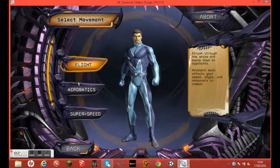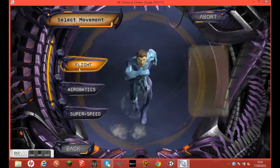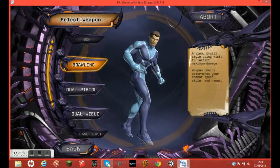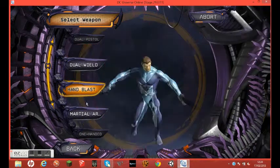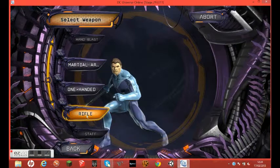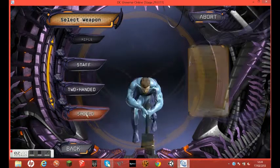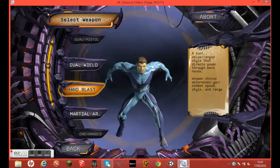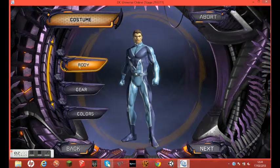Now, this is movement — a special fast movement type. You've got flight, acrobatics, and super speed. I'm going to go with flight. Now, a weapon — that's basically how he's going to fight. You've got bow, staff, dual pistols, hand blast, dual wield, martial arts, one-handed, rifle, staff, two-handed, and DLC shield. I'm going to go with hand blast — seems more superhero-like. You don't see that many superheroes with guns.